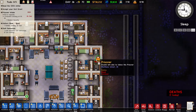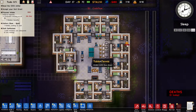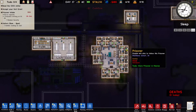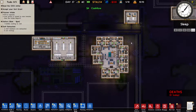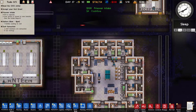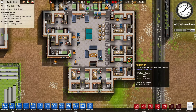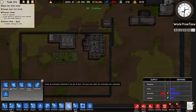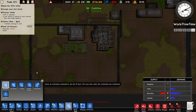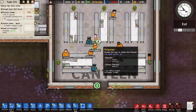We got the first death - we don't have an infirmary, so we got our first death. We can't do anything about that except build an infirmary. Holy crap, that went fast. This guy also overdosed, so I don't know where the drugs are coming from. This is crazy.